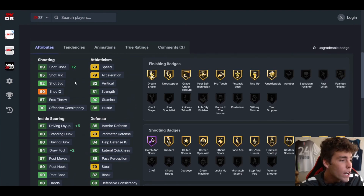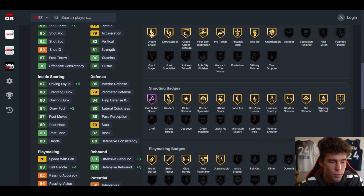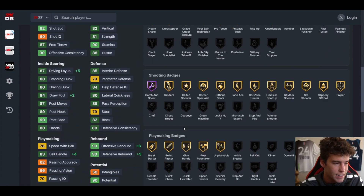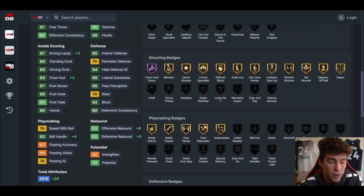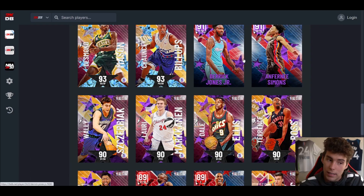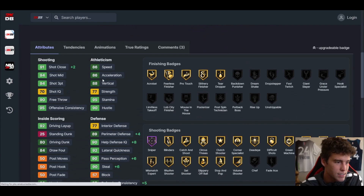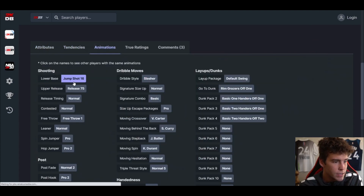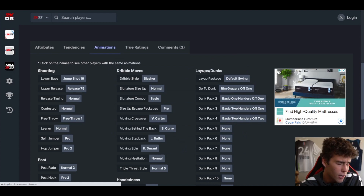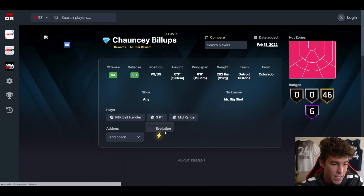Lauri Markkanen is up next. Lauri is not horrible — this is the first card where even without the EVO I'm like, okay, this card's not horrible. The EVO definitely helps with rebounding. Set shot 18 holds the card back, but with fundamental dribble style at seven feet tall, he's not terrible. Wally Szczerbiak up next — six-seven, six-ten wingspan, 94 three-ball, 86 speed, 92 lateral quickness, can handle the ball, 77 interior, jump shot 16. Slash dribble style — Wally is not terrible.